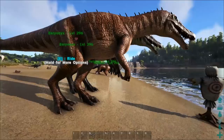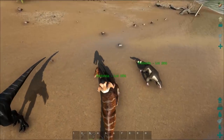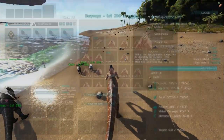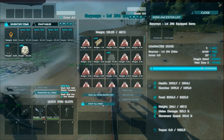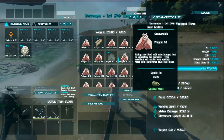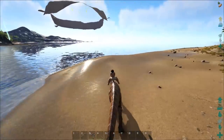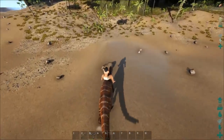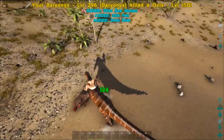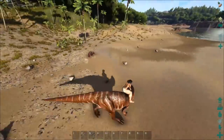Let's check out the Baryonyx. Something's attacking us - mantas, go away. This one is the max speed one. By the way, you get mutton from the sheep - that's what the resource is called. So this is a max speed Baryonyx. It's pretty fast with kind of normal melee, which is pretty decent. You also get pelt from the sheep - quite a lot of it.